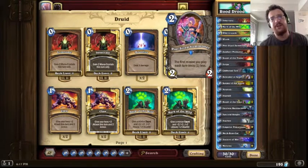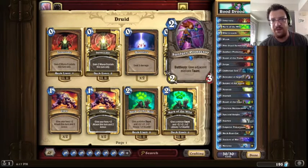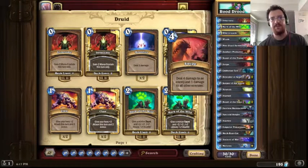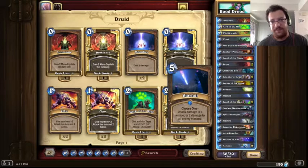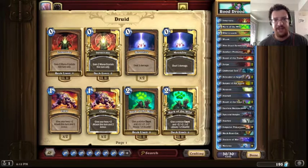We also have a Pint-sized Summoner to help us get our big creatures on the board faster. We have two Swipes, the big board clear for the Druid. We have one Chillwind Yeti, one of the most solid minions in the game. It becomes even more of a threat if you throw a Mark of the Wild on it. We also have two Defenders of Argus — our big taunt givers, because they give taunt to two creatures and give them a buff as well. You put this guy between a Yeti and a Spectral Knight and your opponent's got a difficult puzzle to deal with.